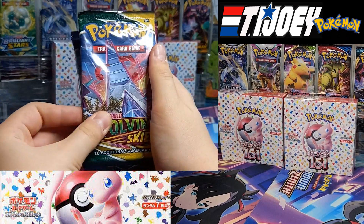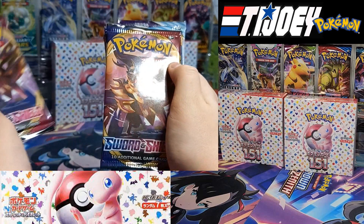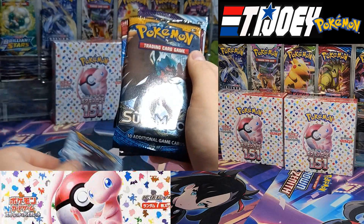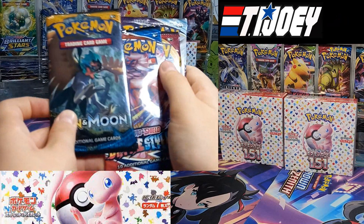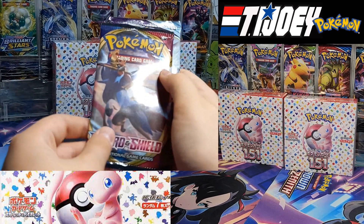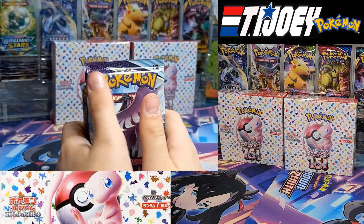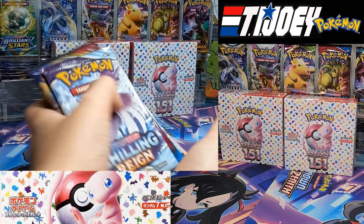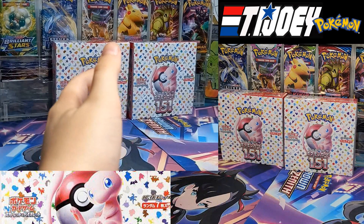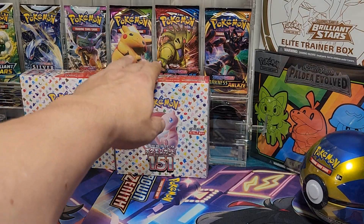Recap of the packs: we got Evolving Skies, Sword and Shield Base, another Sword and Shield Base, Chilling Reign, Sun and Moon, Battle Styles, Sword and Shield, and Chilling Reign. Chilling Reign is not a bad set. But I want my Sun and Moon dispenser filled up — it's pretty filled up already.